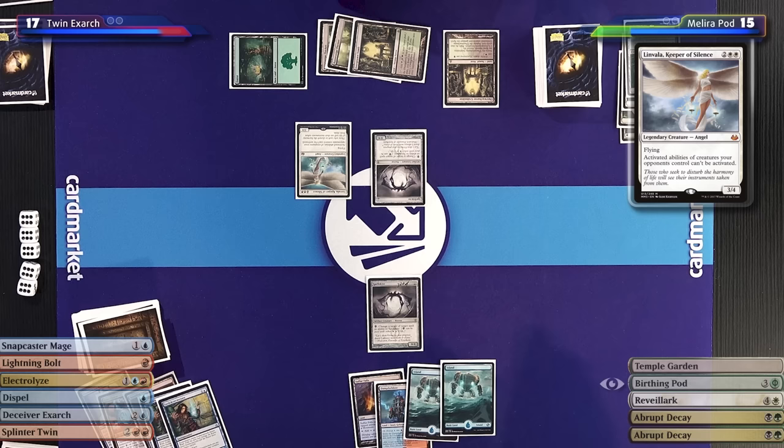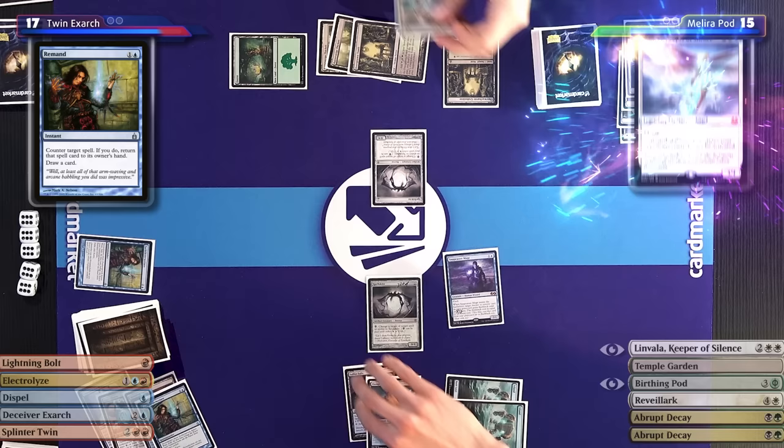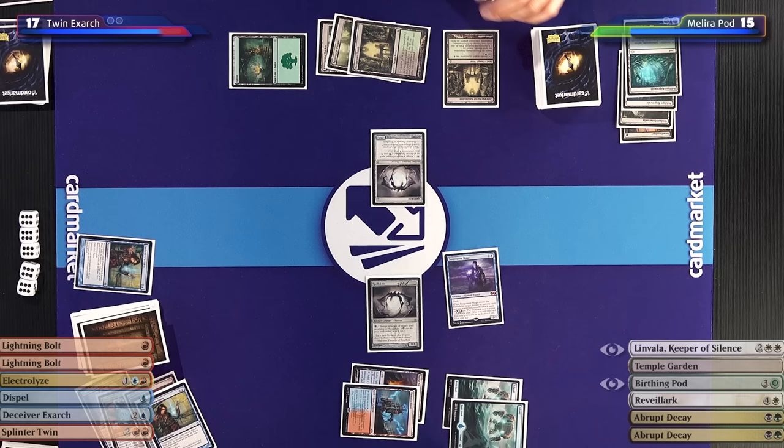Right now he's got a lot of hate against my combo. My supply of Remand — it's endless. I will flash in a Snapcaster Mage, target the Remand, Remand the Linvala — Linvala goes back to his hand — and I'll draw an additional card. I'll take two off the Steam Vents. Down to 13.